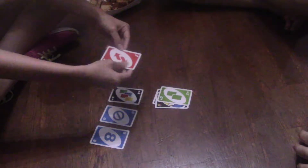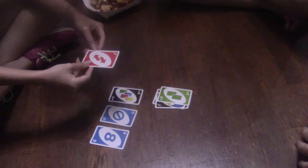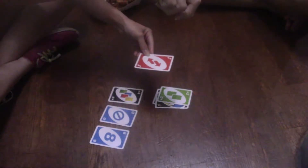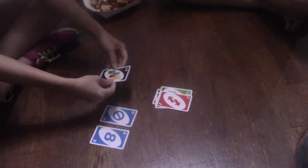For this card, say it's my turn and then it's Carrie's turn — if I were to put it down it would go to you instead of Carrie, so it's basically a reverse card.